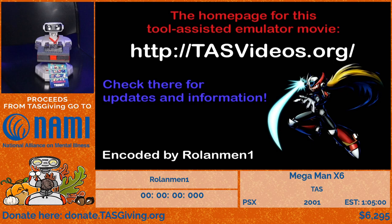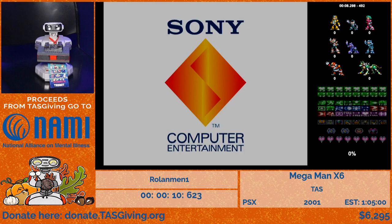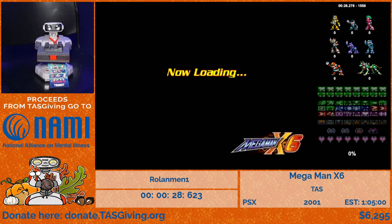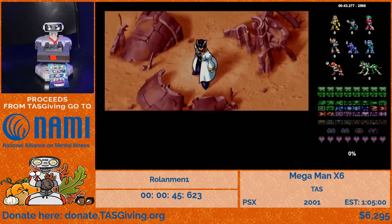On my count: three, two, one, go! Mega Man X6 is basically the last game of the PlayStation era for Mega Man, and it's loved and hated by so many people. The game is designed in a way that is really hard to play around, but it is so satisfying to see a TAS of this game. Today we're going for X-only 100%. X is typically the sub-optimal character to use in this game, but we'll show the total opposite today. We're playing on Xtreme, basically the hardest difficulty.